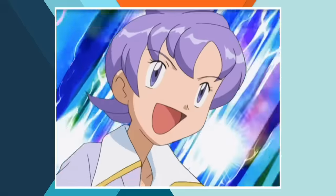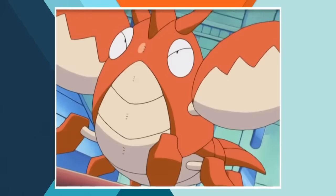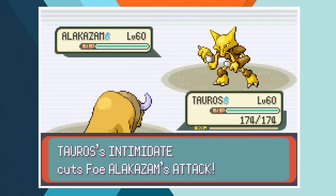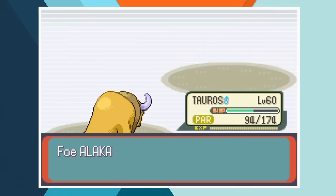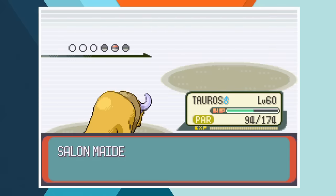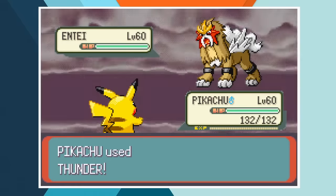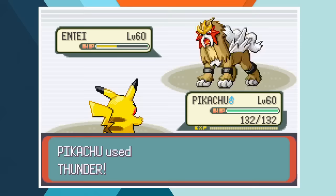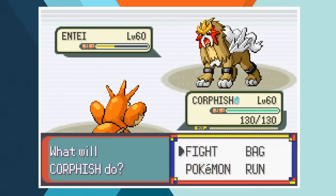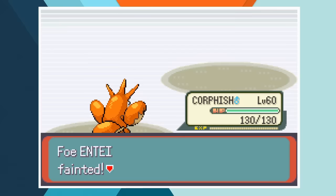We beat Spencer and there are only two Frontier Brains remaining. Anabel is our penultimate opponent and for the battle Ash chooses Corphish, Tauros and Pikachu. Anabel leads off with her Alakazam and after paralysing Tauros with Thunder Punch he goes down to a crit Horn Attack. Snorlax accomplishes precisely nothing while getting jabbed over and over again by the Choice Band bull. Anabel's final Pokemon though is Entei. It takes care of Tauros with ease and even though we're now in a 2 on 1 I'm seriously lacking confidence. Pikachu attacks the Volcano Pokemon with Thunder and even though it deals some serious damage it's not enough to score a knockout. The retaliatory Fire Blast blows away Pikachu and leaves us in a 1 on 1 — Corphish vs Entei. The Quick Claw comes into play and Corphish lands a Crabhammer before Entei can get a hit in, winning us another Frontier symbol against all odds.